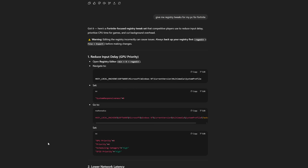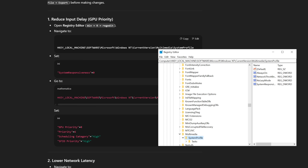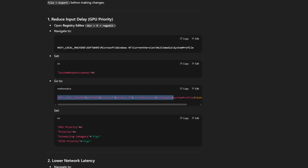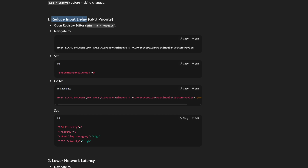Press Windows+R and type regedit to open Registry Editor. We're copying the first line of command from ChatGPT and pasting it in. They want us to tweak system responsiveness — find the reg DWORD and set the value to zero. Next command: GPU priority — set that at 8. Priority — set that at 6. Scheduling category — set to high. SFIO priority — set to high as well. All of that is just to reduce input delay.